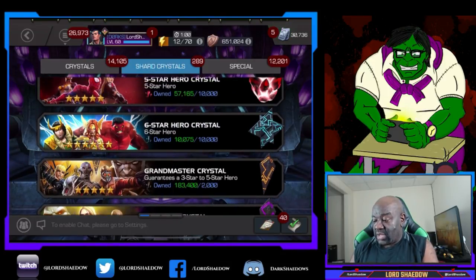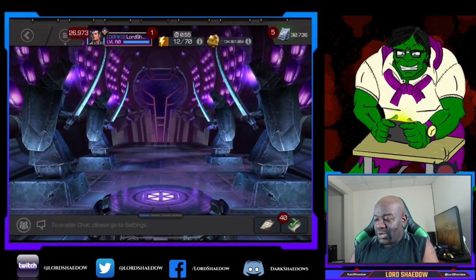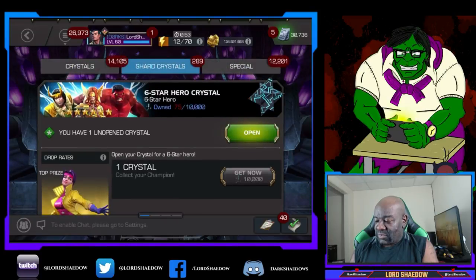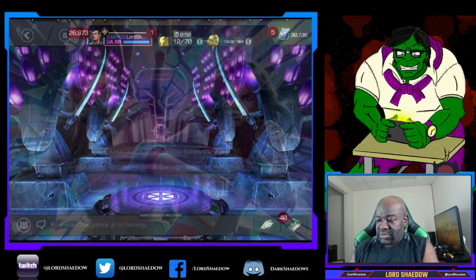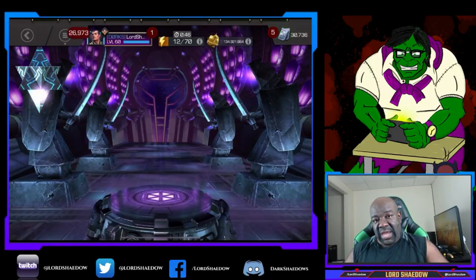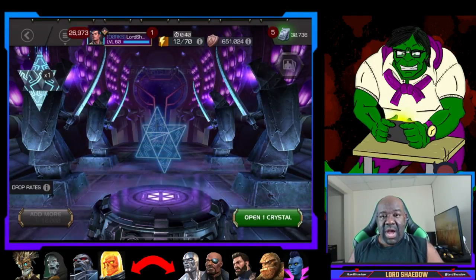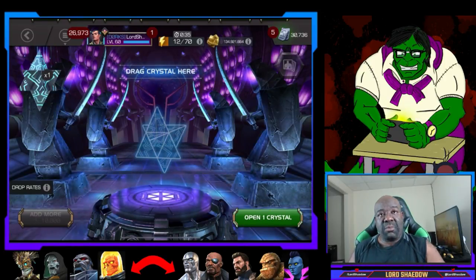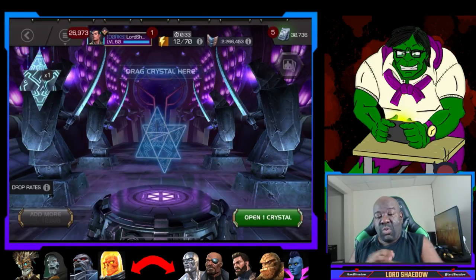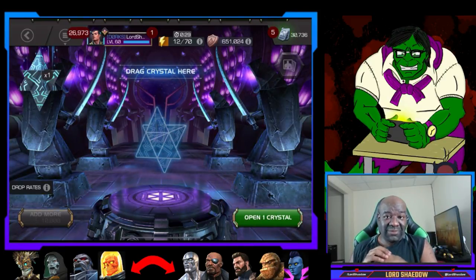Alright, let's go ahead and hit up this 6-star — finally! I can hear y'all doing a little pep method. I'll do it out, go back out, and we'll go back in. I'll pop up my most wanted at the bottom — you'll see right there. Those are the champions I want the most, and the ones I want the most awakened.